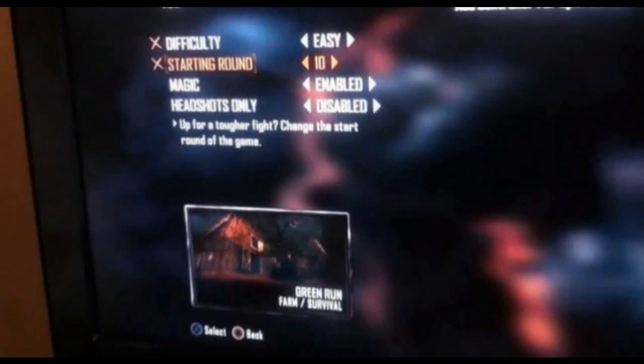Anyway, the most important things are the other three: difficulty, starting round, and magic. Magic is a new thing that's been introduced and he has actually got magic enabled, so this should be a private match and he's going to have magic enabled. I'm not sure if you can have magic only for private matches or for other matches as well, but that's quite an interesting thing. We haven't got much information on magic yet but we should be getting more very soon.